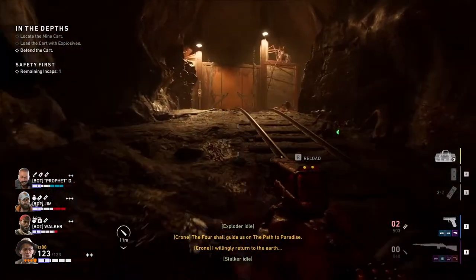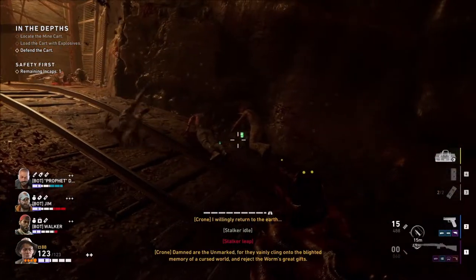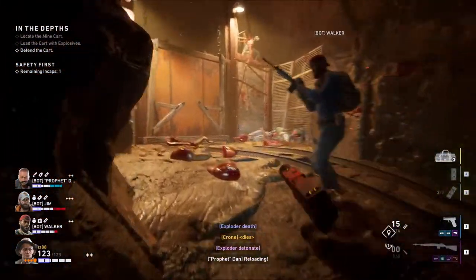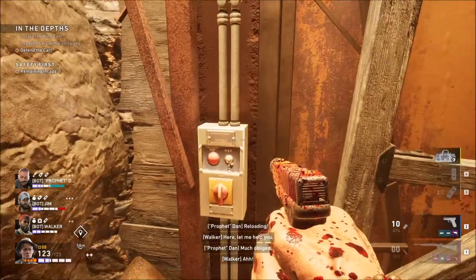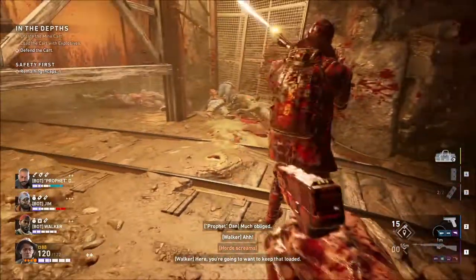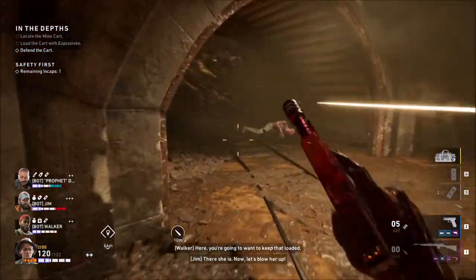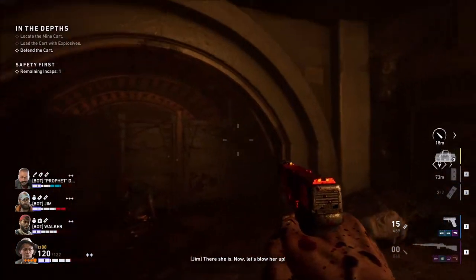When you get to this area, you are drawing near to the end of the level. You don't need to have the train cart with you in order to get here. This is the very last room, and the cave-in you can see right here is the only thing stopping you from getting to the safe room.